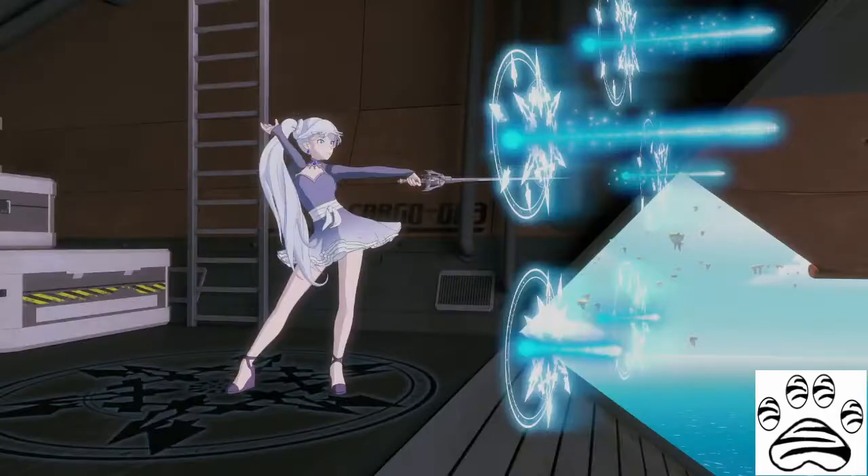Weiss's fighting style has changed drastically over the volumes. We will only be briefly touching on the volume five style since that is an unpolished style and a mistake from the writers in my opinion. Weiss is seen mostly mixing long-range dust-charged bolts projected from her weapon or glyphs summoned in the air, along with rapid thrusts normally propelled by her glyphs. She also creates walls of ice to help control the battlefield by limiting the approach of her foes or capturing them within the ice itself. The glyphs also have many other effects as mentioned prior — Weiss uses these to manoeuvre at high speeds, change angles of her attacks, and buff herself or allies or debuff her enemies.